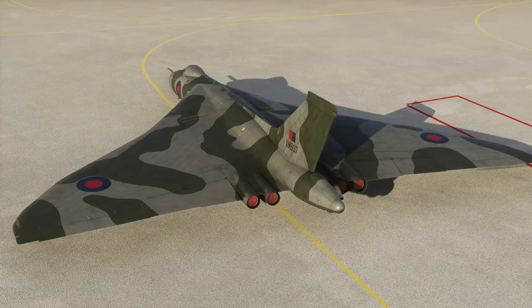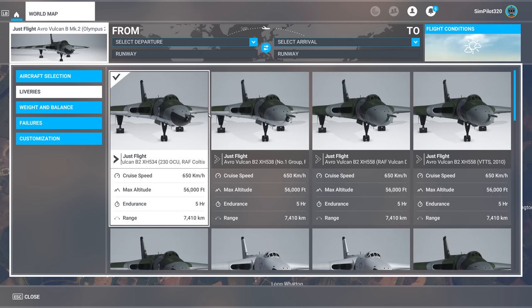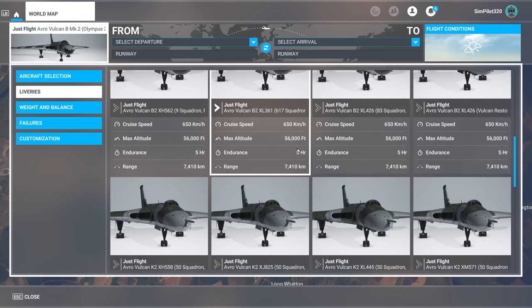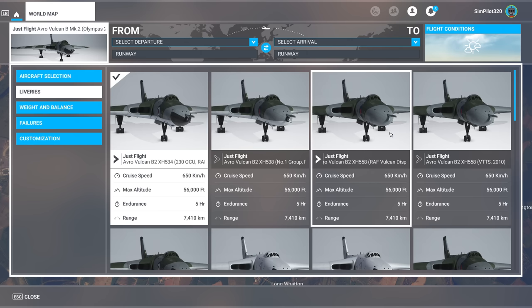Here we are choosing our Vulcan in the menu — you have the Avro Vulcan B Mark 2 in both variants: the 201 engine and the 301 engine. Both are Mark 2 but with different engine types. The 201 engine sound pack is coming from Just Flight at a later date, possibly by release. There are a lot more liveries for the 201 version — this is the more famous variant in many ways, the one that makes that iconic howling noise. We also have the 558, which is the display model, in a couple of different liveries.